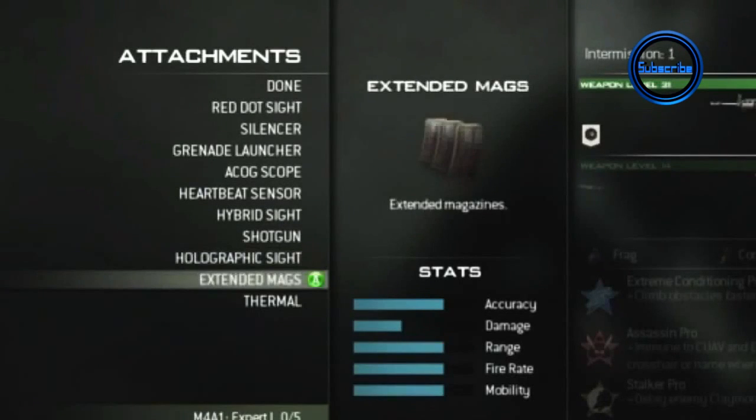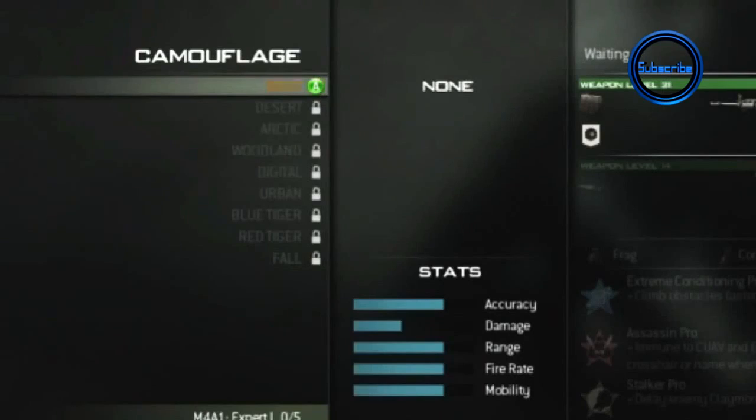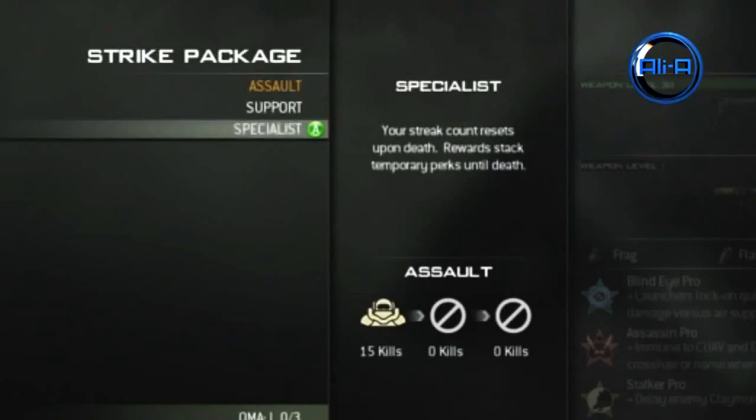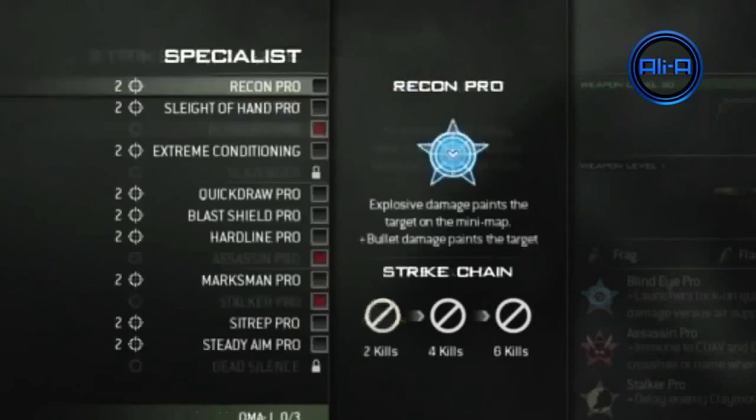In Black Ops you had to hit prestige 14 before you could get any golden camos at all, and they cost a lot of COD points. COD points won't be making a return in Call of Duty Modern Warfare 3.